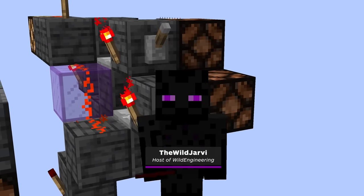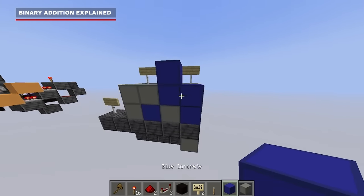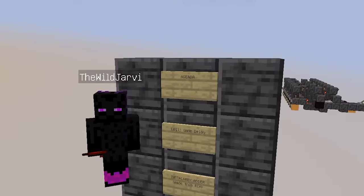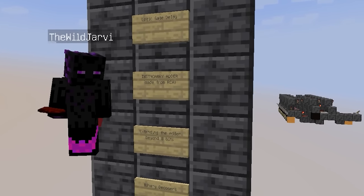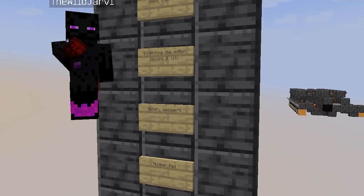Welcome back everyone. In the last episode, we went over the basics of binary, built logic gates, learned how binary addition works, and then we even built a working ripple carry adder that was easy to build but inefficient. Today we're going to be talking about how logic gate delay works, modify an RCA into an instant carry adder, extend that adder beyond 8 bits, learn how a binary decoder works, and then make our first number pad.